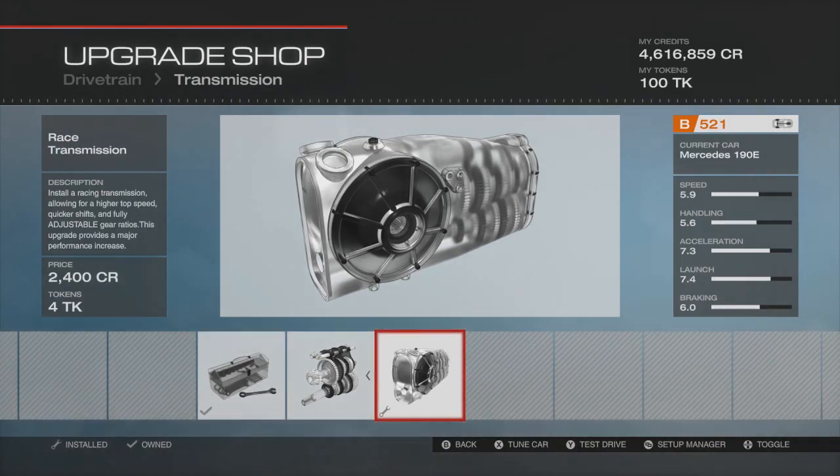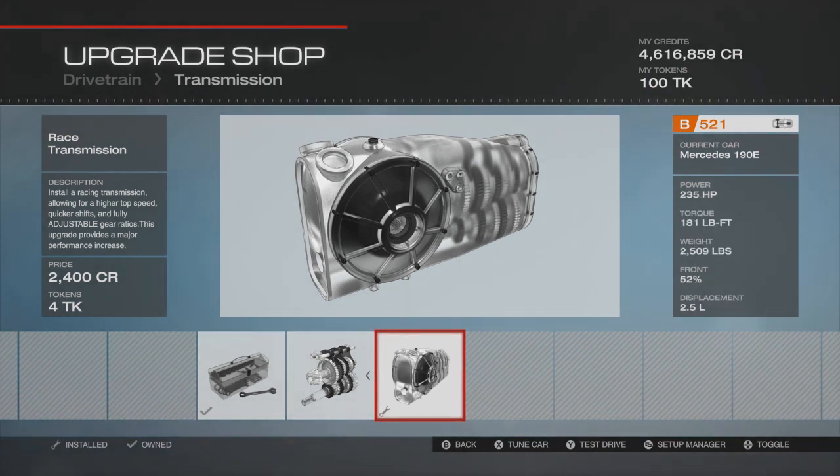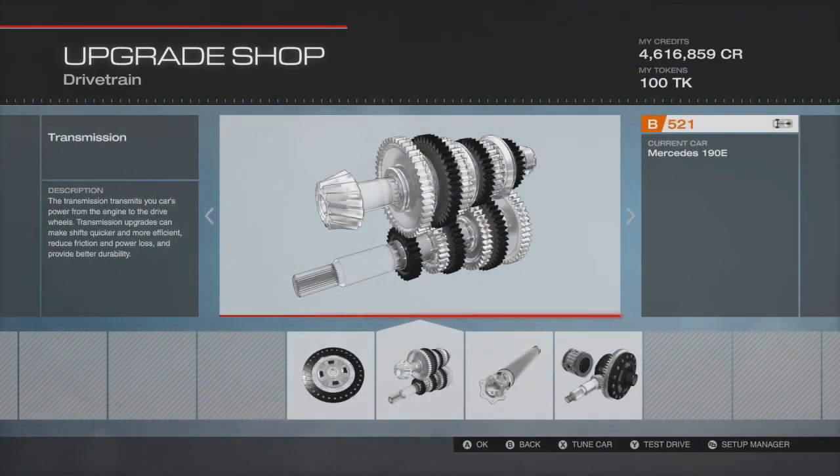Before touching any engine upgrades, we're at B521 - speed 5.9, handling 5.6, acceleration 7.3, launch 7.4, and braking 6.0. This might actually make quite a good B class car. We've got 235 horsepower so we're going to need a bit more grunt down the straights - let's have a look at that now.